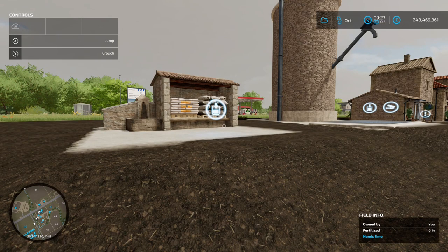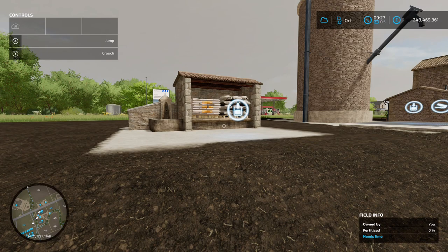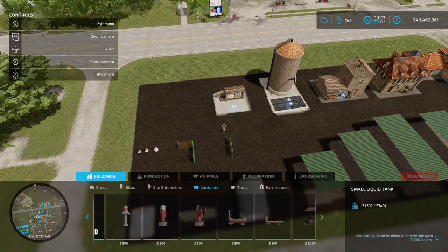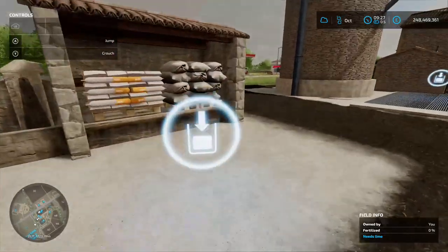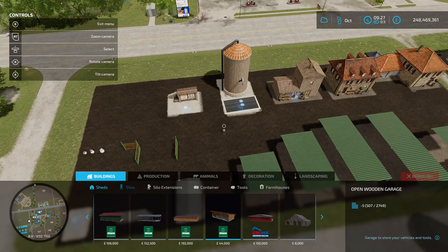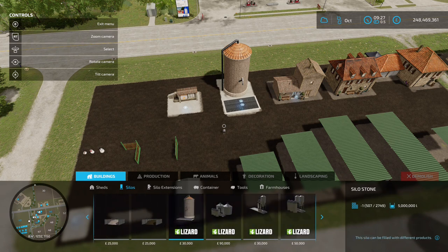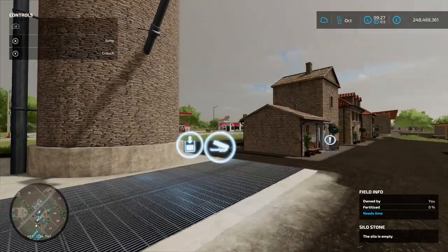Next up we've got the French Farm Buildings Pack by Omatana - 11.03 megabyte on the download. There's quite a lot in this pack. First up we've got the Multi Fruit Buying Station - you'll find this in the construction menu under buildings and containers, 10 grand to buy. Pull up to the trigger point and buy whatever you like. We then got the Multi Fruit Style Stone Silo - 30 grand to buy with 5 million liter capacity. Drop off and unload at the same point.